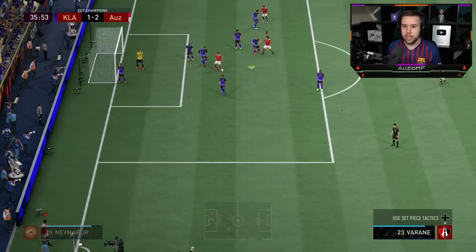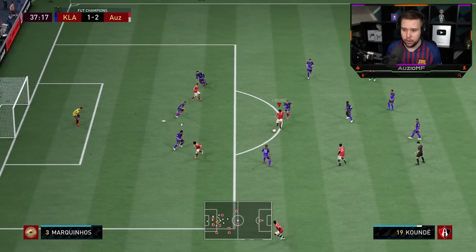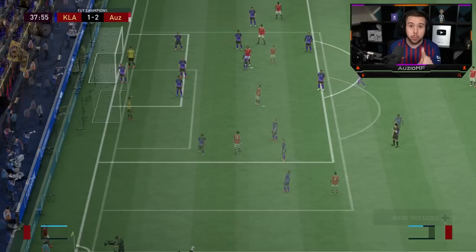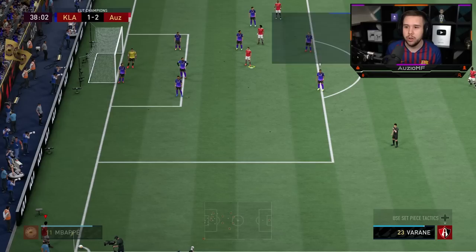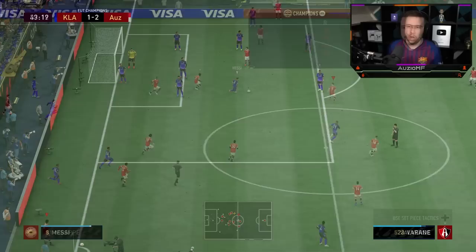Koundé came up for a corner — near post, up against Ramos. He was briefly up against Neymar for a split second before it switched to Koundé. He jumped really high against Neymar and won it, but the header itself wasn't that great. I really do want to try to score a header with him. Near post again — up against Mbappé — he's lost it to Mbappé. Like he might have amazing jumping, but at 5'11" he isn't going to consistently win headers.